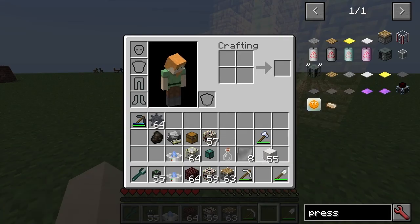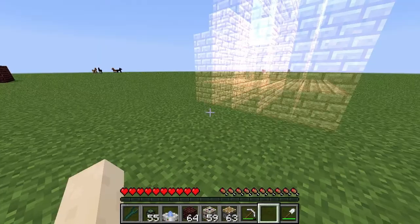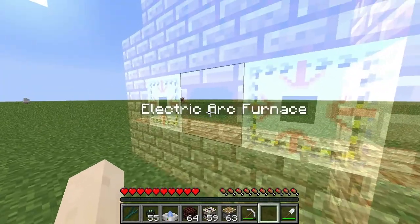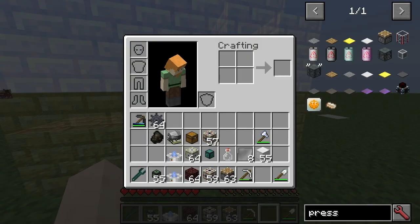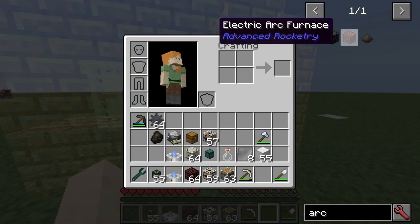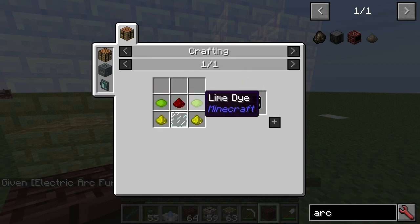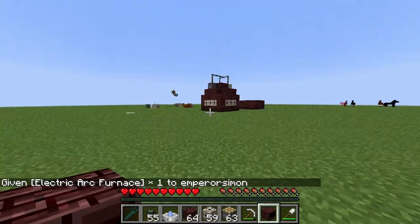But to get more plates you do need the rolling machine. And obviously you need that steel gear. So what you would need to do is build one of these — the electric arc furnace. Taking a look at the arc furnace block itself, it uses those control circuits, some nether bricks, and a user interface.